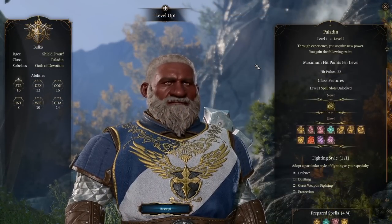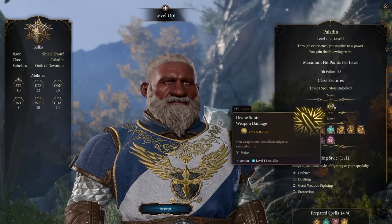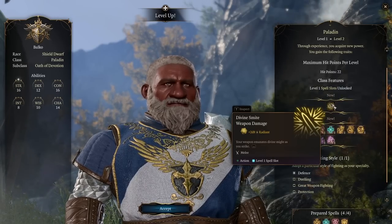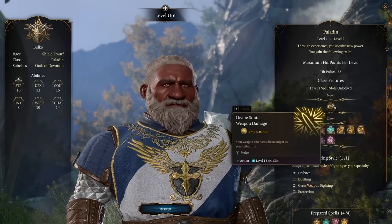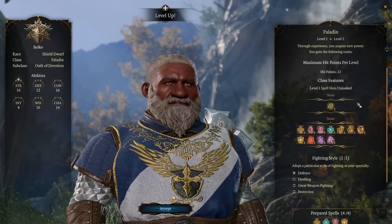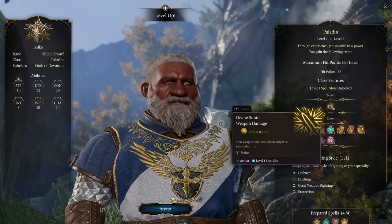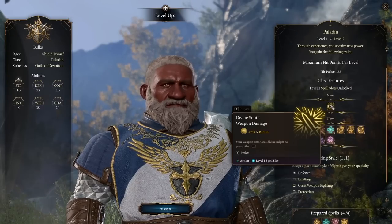Level 2 is where you get access to Divine Smite — this is why you became a Paladin. Divine Smite lets you take your spell slots and convert them into 2d8 radiant damage for a 1st-level spell slot, increasing by a d8 per spell slot level. So a 2nd-level slot does 3d8 radiant. It's incredibly powerful, and on a crit these are additional dice you're rolling — so if you're an orc Paladin with a great axe critting and Divine Smiting, you're rolling a fistful of dice.